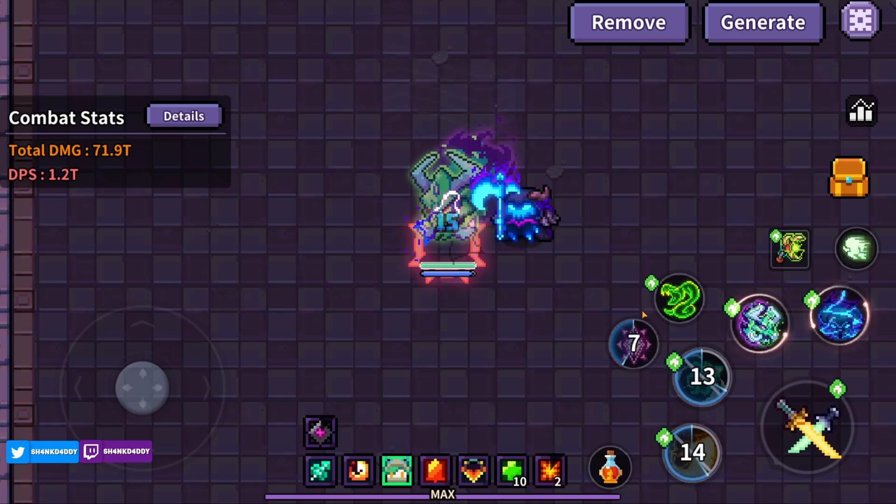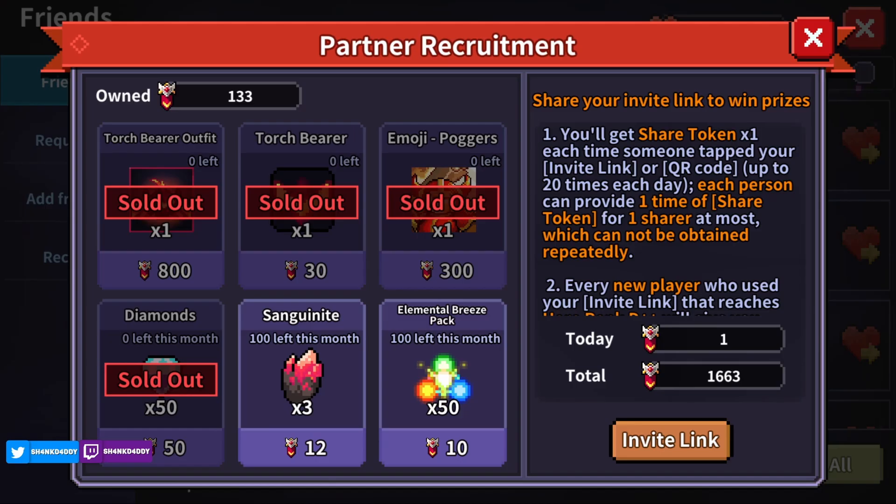I just want to quickly go over my partner recruitment link. For any new or existing player making a new account, the link will be in the description of this video and all my other My Heroes content on YouTube. Clicking it helps give me share tokens I can use in the partner recruitment shop. If you want to support me, cool — if not, not a big deal.